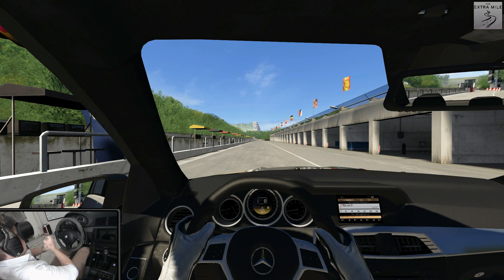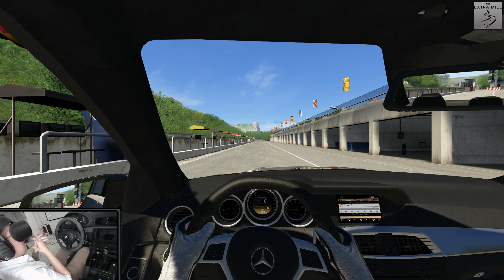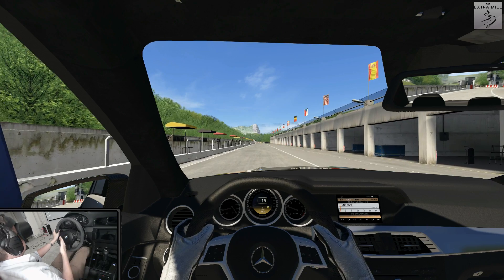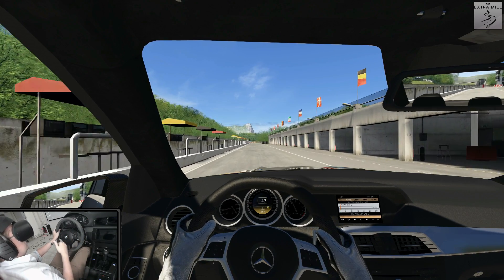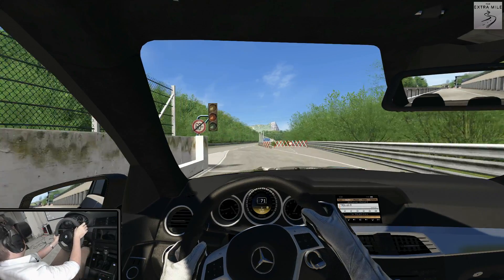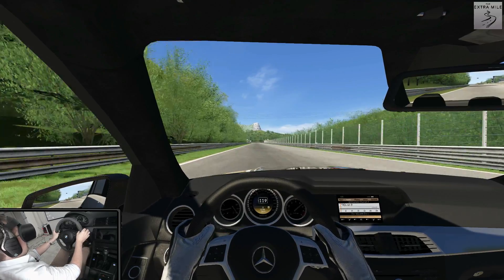Welcome guys to another episode of the Extra Wow, my name is Alex. We are here with the C63 on the Salzburg Ring for a very special reason — I will visit that track with my real car in two days, so I thought it couldn't hurt to take a look at it in Assetto Corsa. As always, the link to the mod car and track is in the description. The goal today is to learn the track, learn where the braking points are, where the tricky corners are, and get a general feel for what to expect.